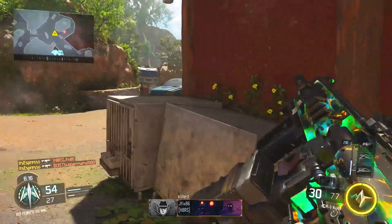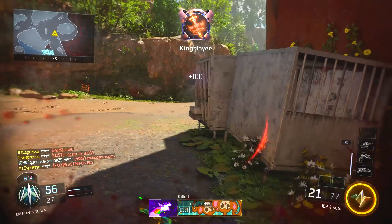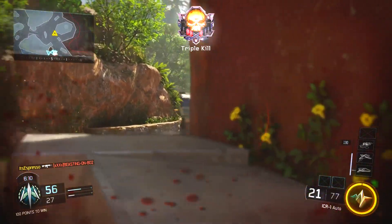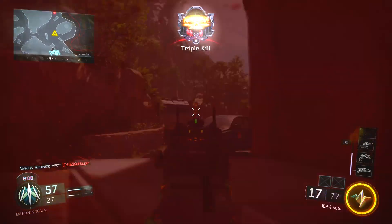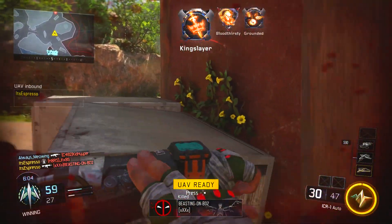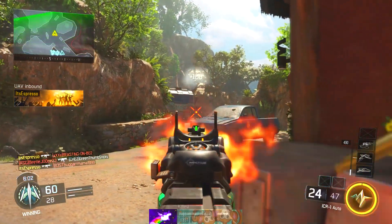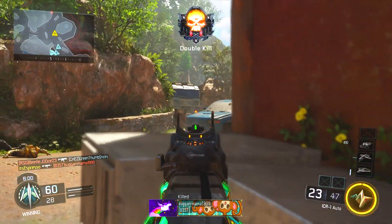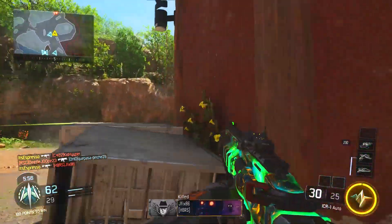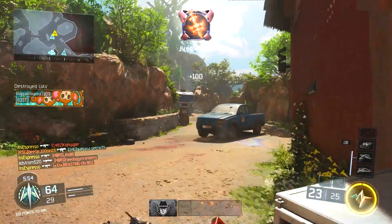We've had some cool camos recently within Black Ops 3, whether that be via community contracts or supply drops. We've gotten things like the Dragonfire, the Into the Void, the Cosmic camos, and those are all well and awesome, but what if I told you we might have more coming on the horizon. Today we're going to be taking a look at 7 secret and hidden camos within the recent game files and game code for Black Ops 3.